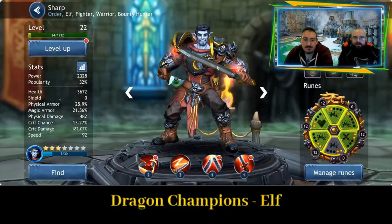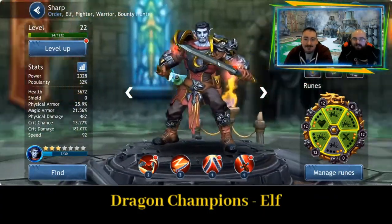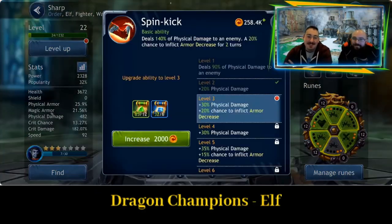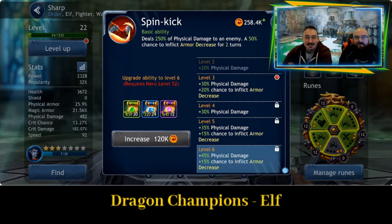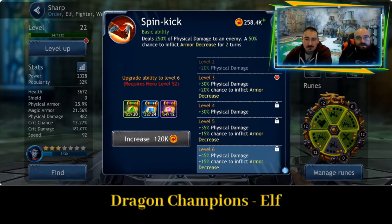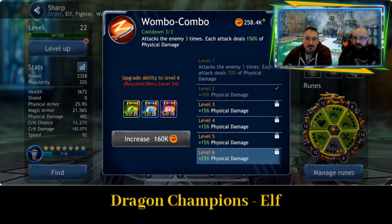Next we have Sharp — his haircut is very sharp, let's not judge that. Ability number one, Spin Kick: deals 250% of physical damage to an enemy, 50% chance to inflict armour decrease for two turns. Not bad for the first ability — good basic damage deal.